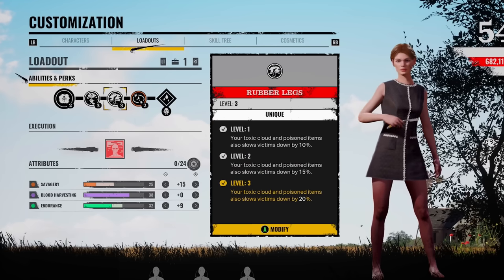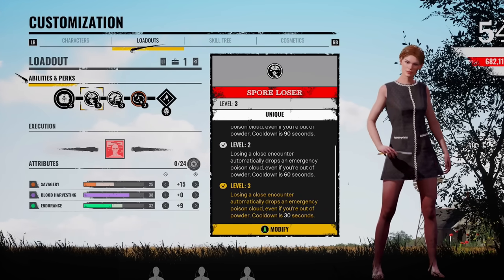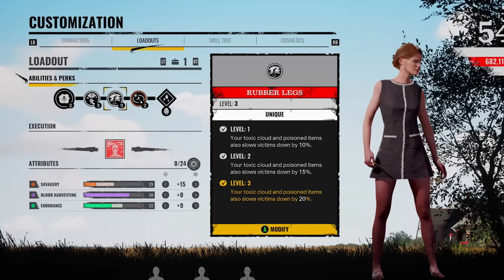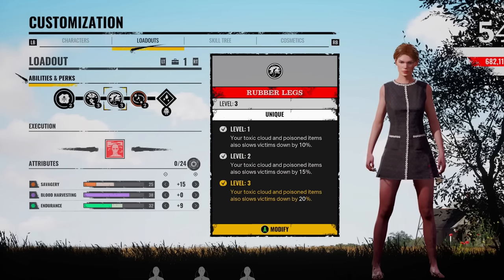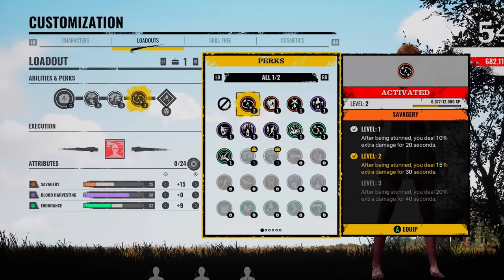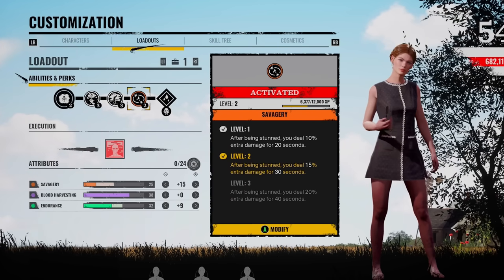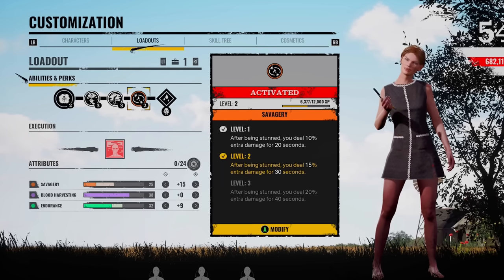It takes a while to level up these unique perks. I'm rolling with Spore Loser, so losing a closed encounter automatically drops an emergency poison cloud. You've got Rubber Legs to slow them down, and then I've got Activated on. Once you get these two unique perks, it's kind of hard to decide what you want for the last one. But Activated is really good — it pairs up with Spore Loser too. If you ever get in a grapple fight, you're getting stunned, which a lot of good victims are doing, especially when you get to the basement early.